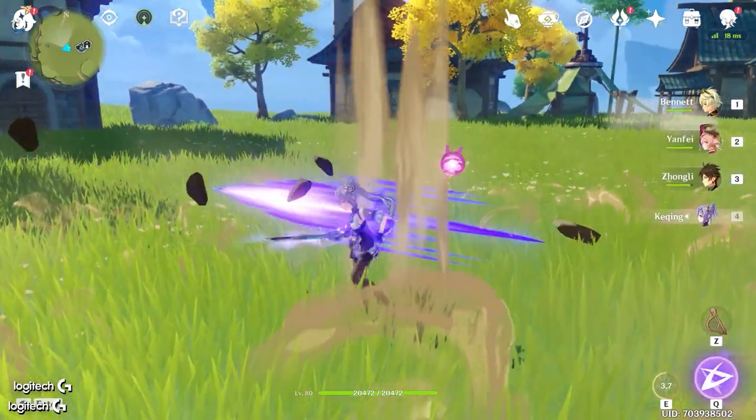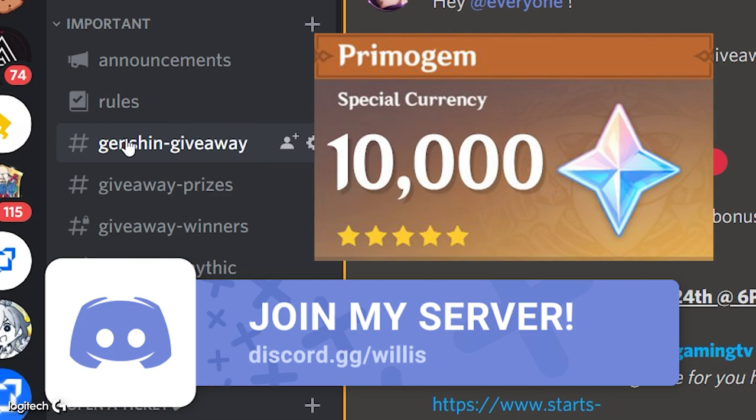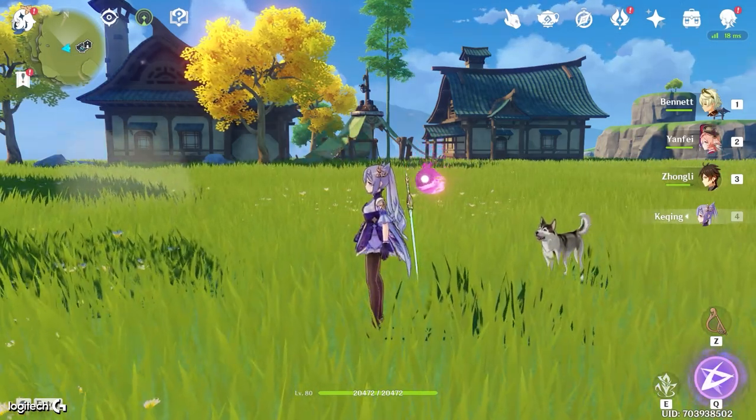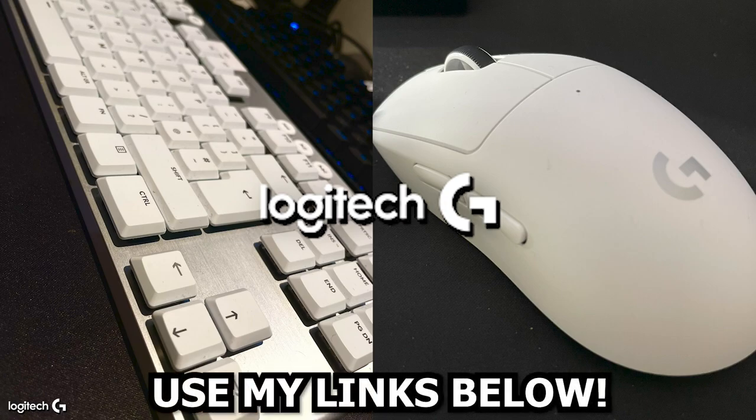Hopefully Beidou and Keqing are going to hit even harder — that's really awesome. Don't forget to enter the 10,000 primo gem giveaway: join the Discord, head to the Genshin giveaway channel, click the link, and you're done. Big shout-out to our sponsor Logitech — if you want to pick up any Logitech gear, headsets, keyboards, check my links below. I'm currently using the G915 TKL keyless keyboard — wireless, Lightspeed, feels wired, absolutely love it. Join the Discord, leave a like, subscribe, and I'll see you in the next video!